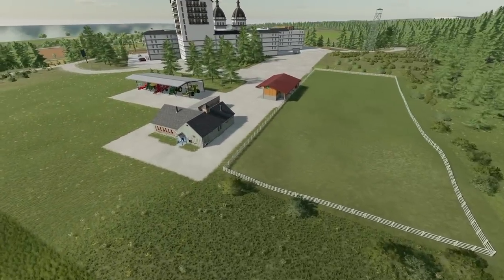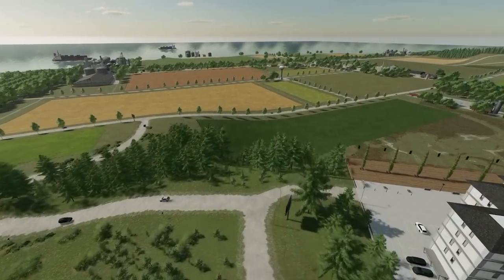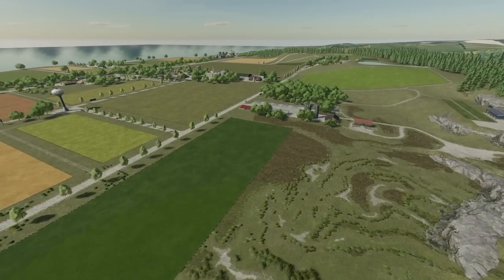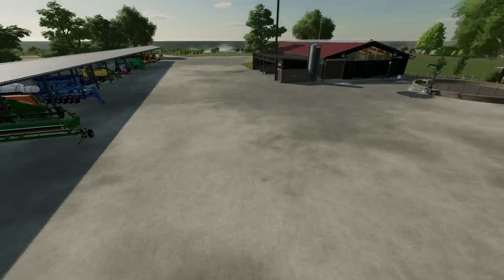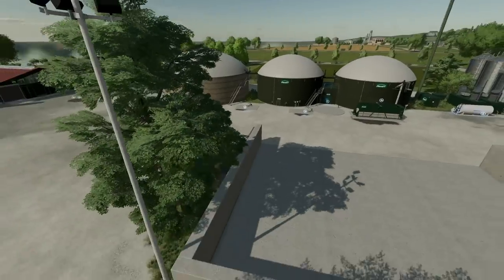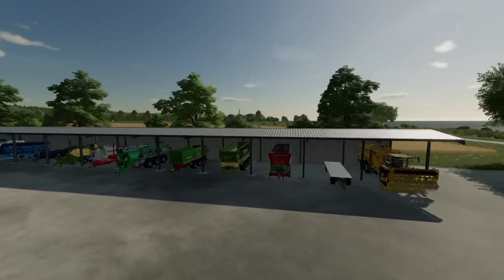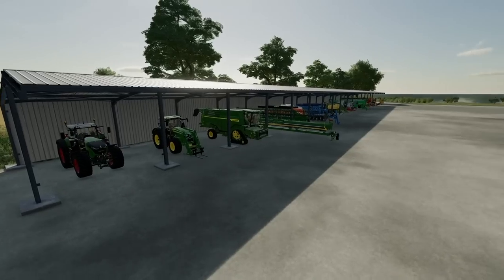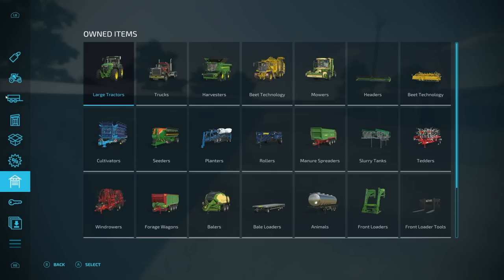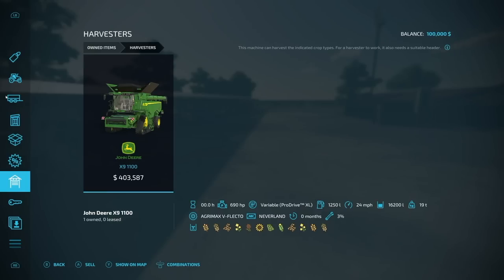Jumping up here real quick — this is going to be your sheep fold areas, we've got a grass field which is perfect. Getting some Felsburn vibes almost, where the top right corner of the map is really low into the ground. Here is what looks to be the main farm and BGA: we've got a silo, a huge BGA, our cattle farm, and then all of our equipment. And the equipment on this map might be one of the most I've ever seen in my entire life.